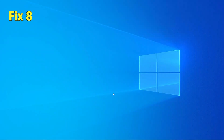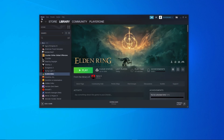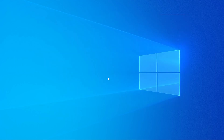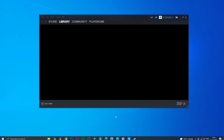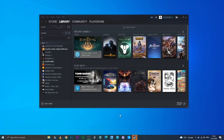Fix 8: Turn Steam offline. In Steam, go and select Steam, then below that select Go Offline. When prompted, restart in offline mode. Hopefully this might help resolve the issue in the game.